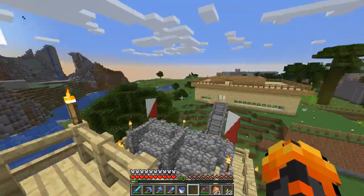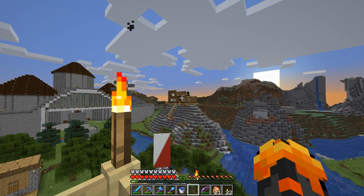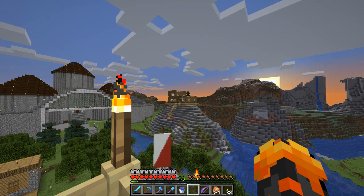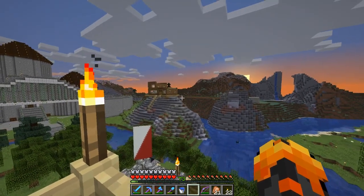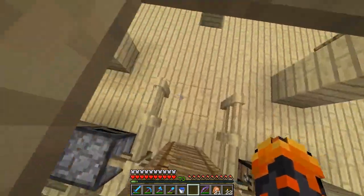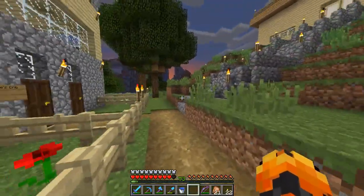You get a nice view of the area from up here. That house over there is under construction and hasn't been touched for a while — the person making it apparently hasn't been on. You can tell what it is: a simple wooden house with a second floor and a little balcony. There's a path going to what I think is just a mining entrance — that cobblestone there. I jumped off and almost missed the water.